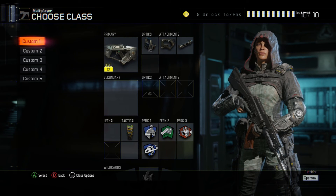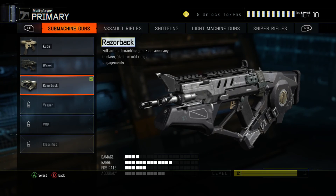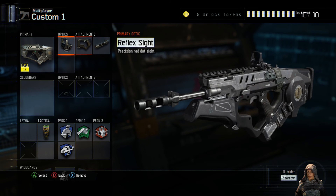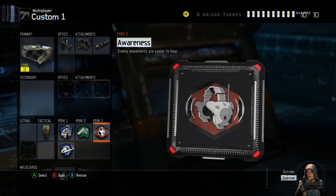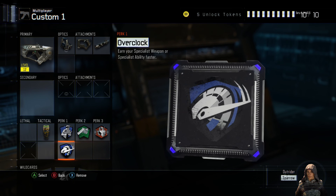Here's a quick rundown of the setup one more time if you want to take a screenshot: Red Dot Sight, Quick Draw, Long Barrel. Tactical: Concussion. Perks: Six Sense, Fast Hands, Awareness, and Overdrive.